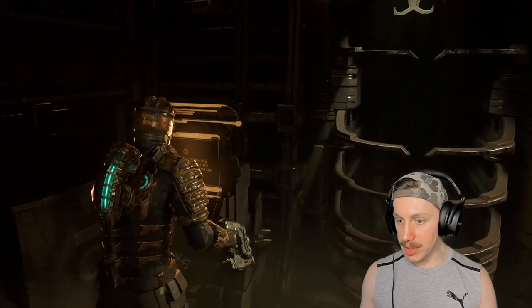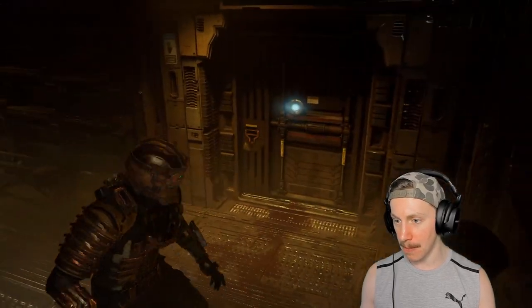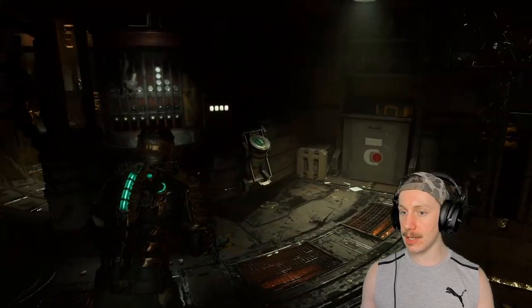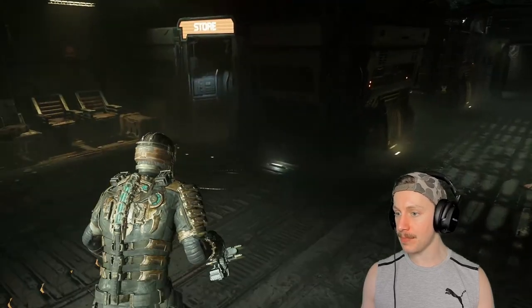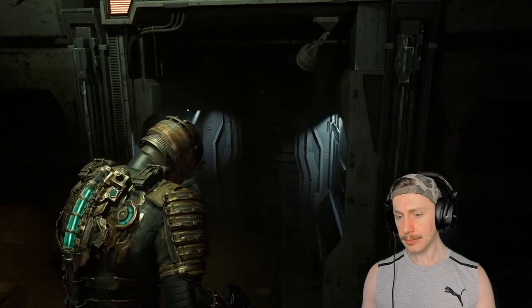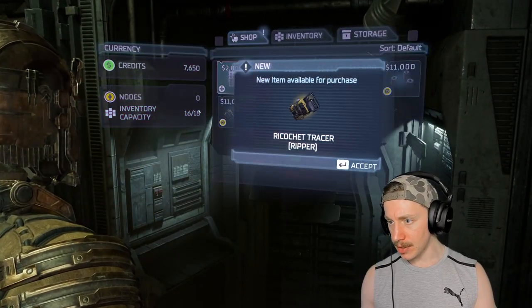What's this? Oh, is this a workstation? Scan rig to unlock workstation. We did actually find somebody else's rig in the previous episode. I'm pretty sure his name was Jacob, and I don't know what it does. I don't think there's anything we can do with it. We can try and hand it in with the store right here, but I'm not entirely sure there's actually going to be anything to do with it.